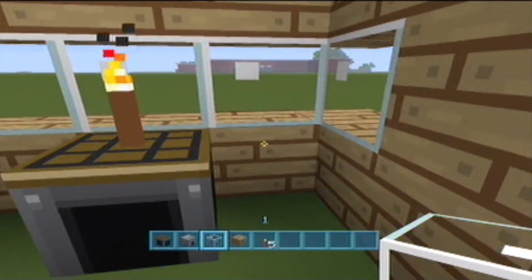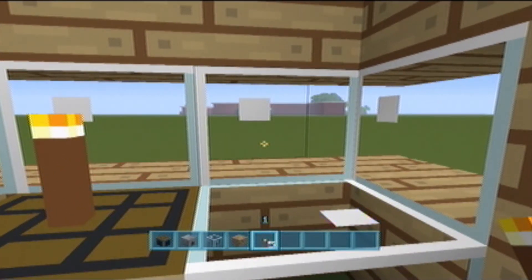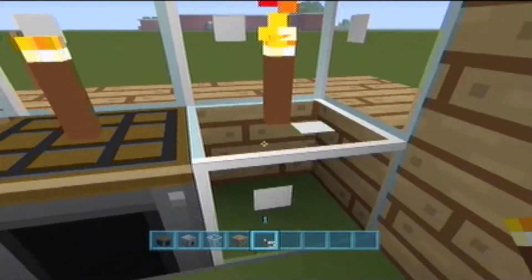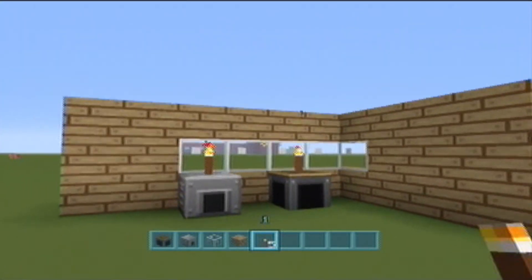Now this is also true for glass itself. Glass doesn't like torches being placed on it, but this one just goes ahead and reverts to the closest block — boom — it reverts to the closest block, which is the glass block. So it kind of contradicts itself sometimes, but it's a pretty cool little thing.